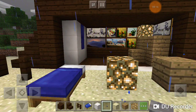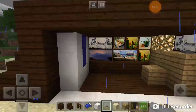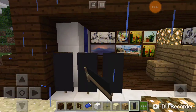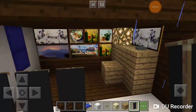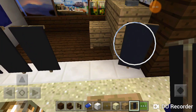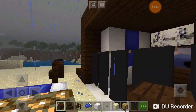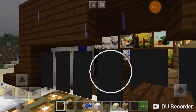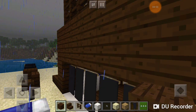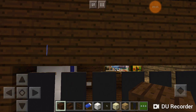I didn't include this in the start because it's optional. But if you want to use banners, you can use banners to act as curtains. This is totally optional. But if you do go for this option, you're going to place another block on top. Whether or not you put the banner, you have to place this block.